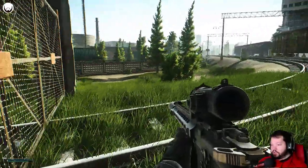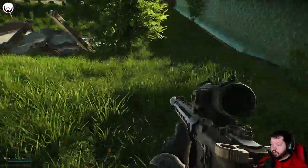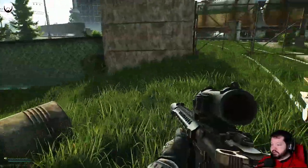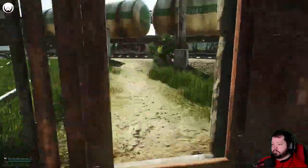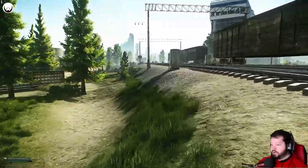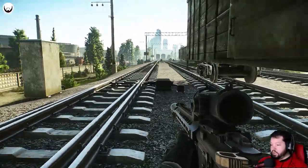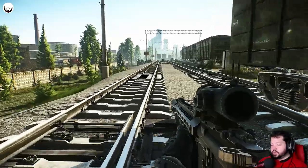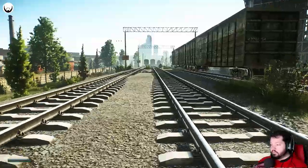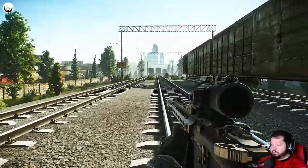This area back here is called the backyard. If anybody says they're in the backyard, they mean this area behind old gas station. This is the brand new area — they added this in update 12.7. We are currently on 12.8, so it was a very recent update to the customs map.